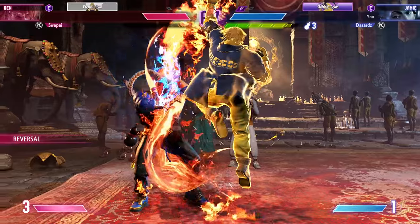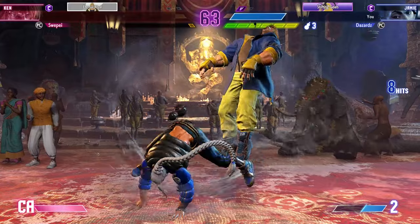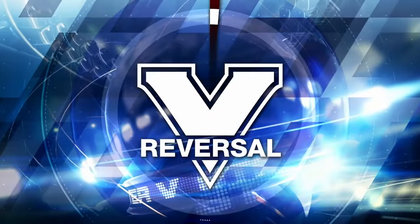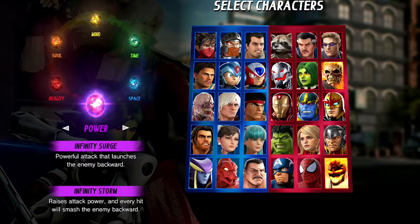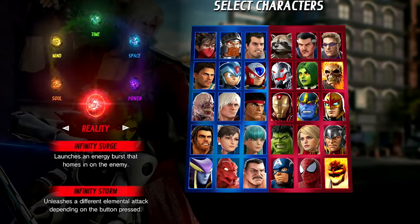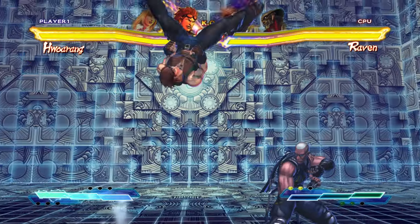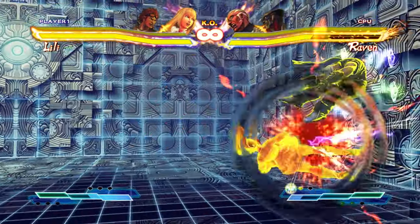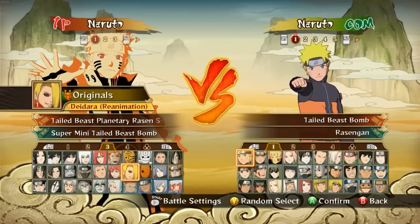Offering universal engine mechanics that completely change how the game is played is another way developers can foster player expression. That makes sense on paper. However, I'm cautious about whether pre-select really is the additional depth or access to player expression that these games try to sell you on. It sounds good when they tell you about all the different ways you can play — you can select the Power Stone, the Reality Stone, or the Space Stone. But have you ever envisioned what some of these games might look like if they didn't feature a pre-select at all?